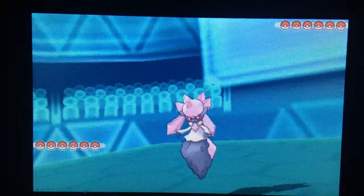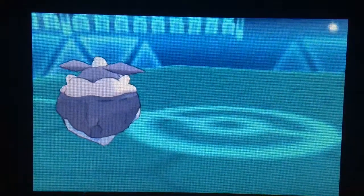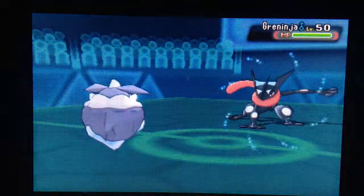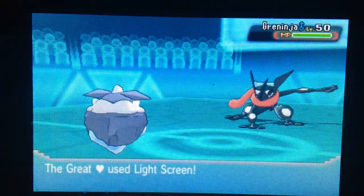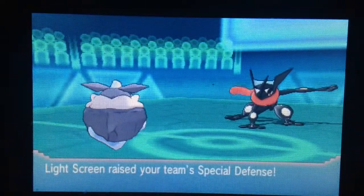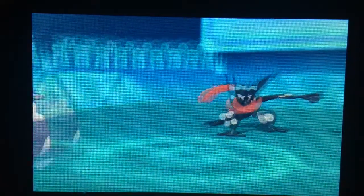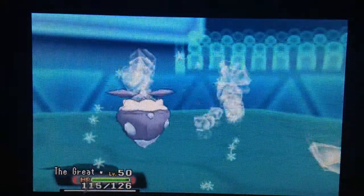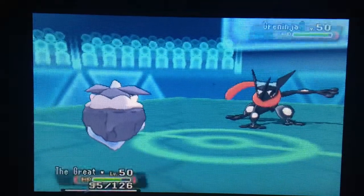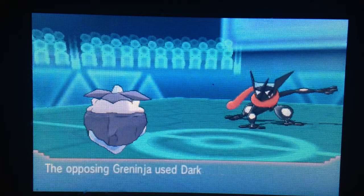He leads out with Dynastree but quickly switches it out based on the type matchup. I'm going to set up here with the next couple moves — Reflect and Light Screen — to keep myself afloat, but he will try to take me down with Ice Beam. That type of move could really annihilate me, but the Great Heart is really freaking bulky, so it lives on for quite some time.